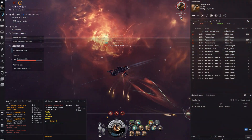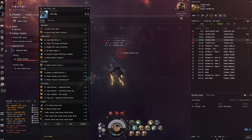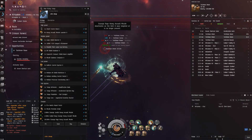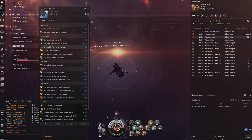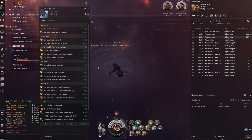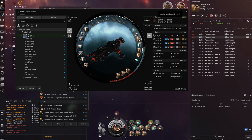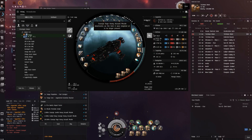Let's have a quick look at the fit while we're killing these guys, just to pass the time. There's pretty much no pimp except for the large cap battery, and that's one of the things that are really good on tech 3 cruisers or just cruiser-sized ships in general because they give so much extra cap. The cap itself is stable at 50%, which is more than enough for this site. The cost of the ship is like 434 mil for absolutely everything.